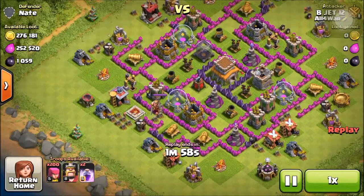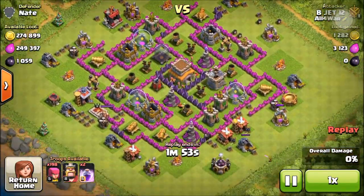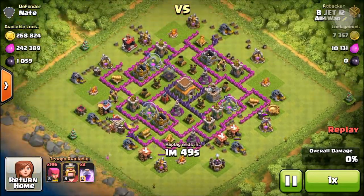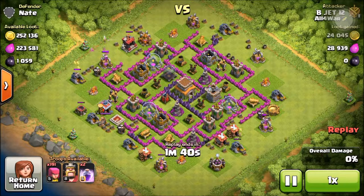Here's my second attack, and as you can see all his loot is in the collectors. In the storages there's nothing, and in the collectors you see all of this. So use as few archers as you can, because you want this farming strategy to be as cheap as possible.